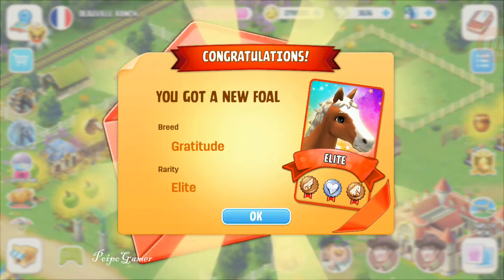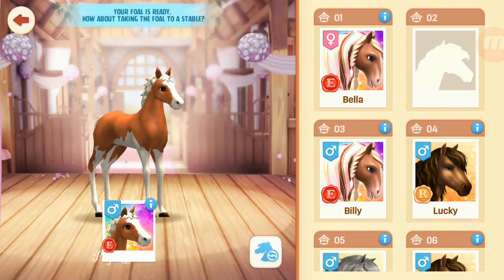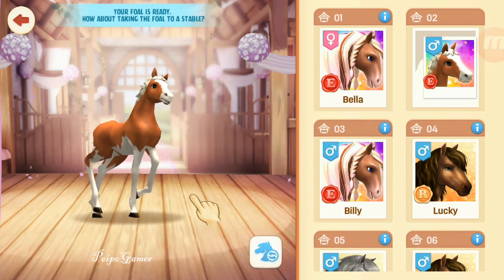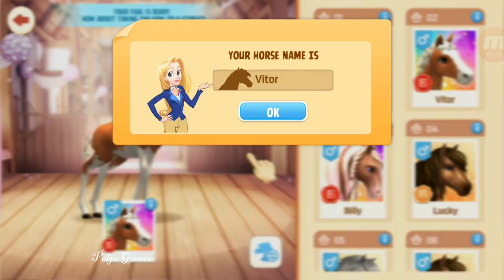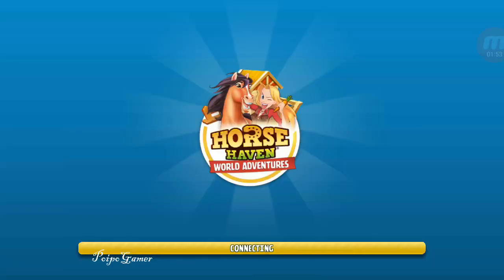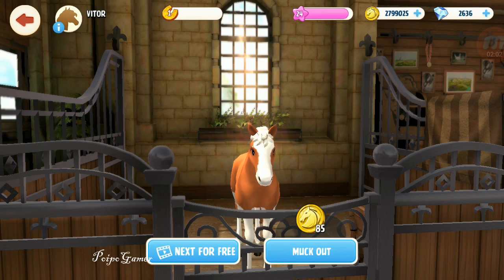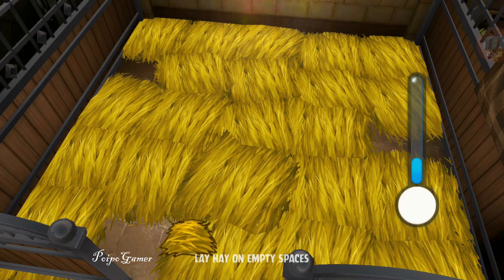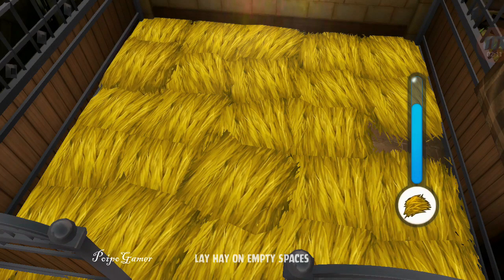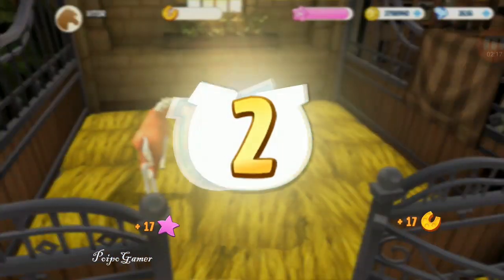This is my new elite horse. Let's hit okay and place this horse here, closer to its mother. Oh, this horse is male! That's nice. Since it's male, I can send this horse back to USA and create another breeding with Stars. Stars is already in the USA, so we can create a lot of elite horse breeding — that's so cool!